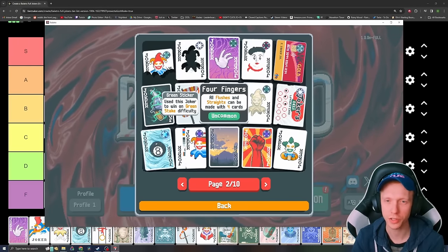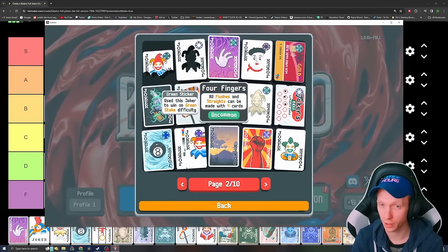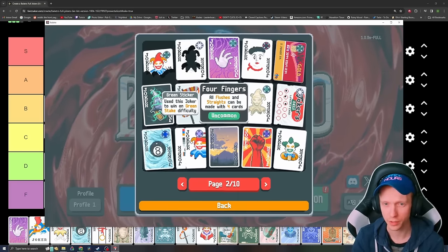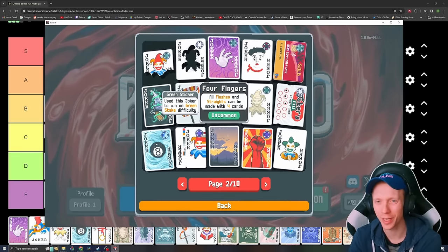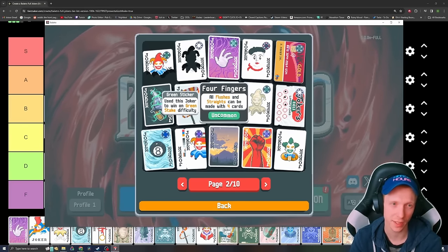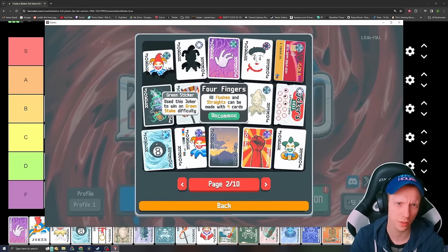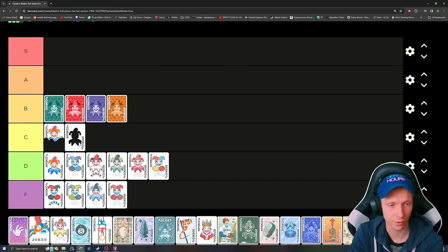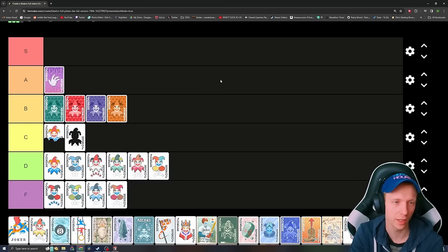Four Fingers — all flushes and straights can be made with four cards. It also enables you to play some wonky straight flushes way more easily. Straight flushes kind of suck and are just too hard to play, but being able to make flushes easier is definitely a big deal. It kind of just allows you to discard a card you don't want either. It's a pretty good all-around Joker, both early and sometimes all the way through Ante 8. I think it's worthy of A, but maybe in the lower depths of A.